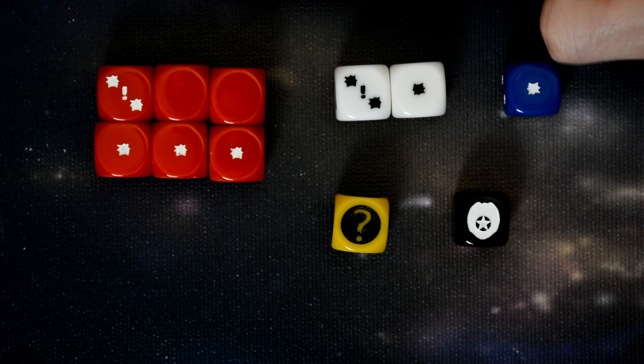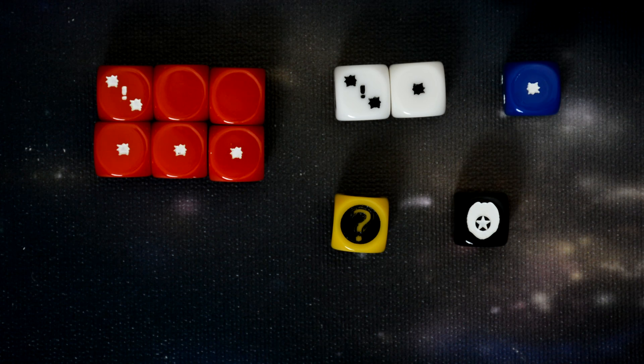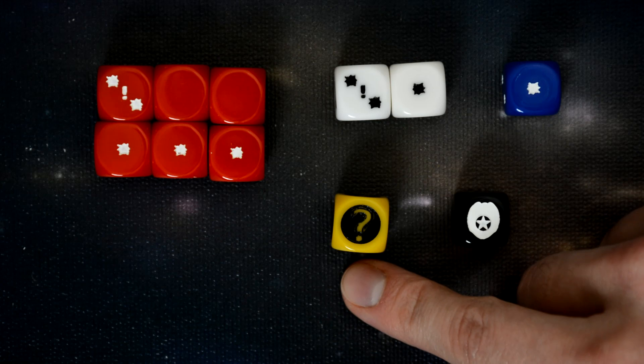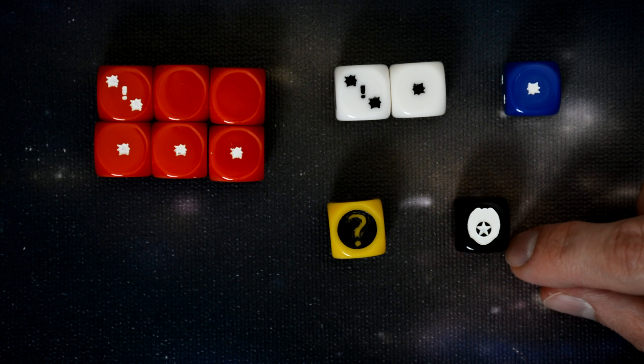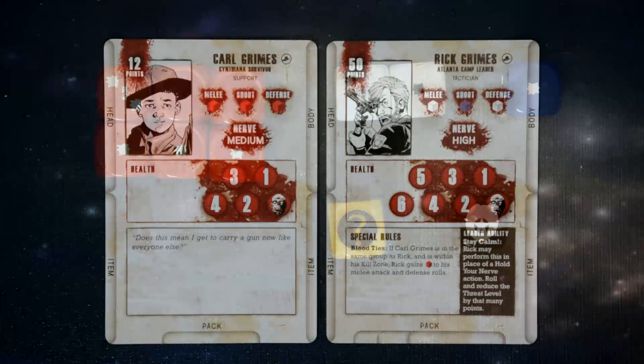Dice play an important role in Walking Dead. There are three different sets of dice. We have our combat and defensive dice, and there are three strengths: the weakest are the red dice, the mid-range are the white dice, and the strongest are the blue dice. There's also a panic dice, which we're going to go over the different symbols on later. And finally, we have the 50-50 chance dice, or the black action dice, which have three faces with the shield on it and three sides with a blank. You will use this during a number of different sections.